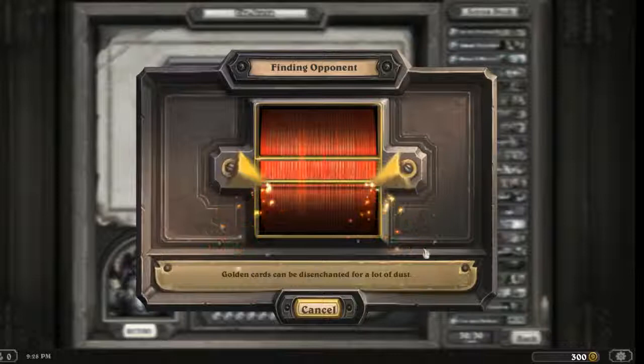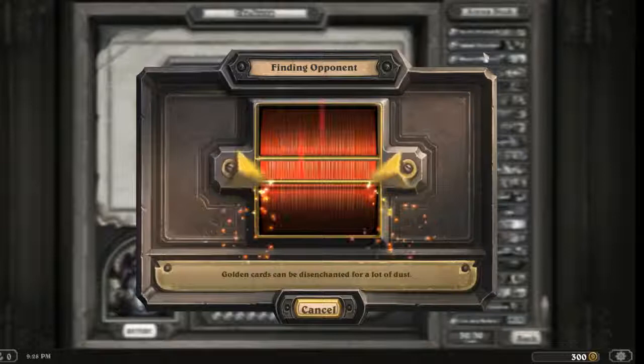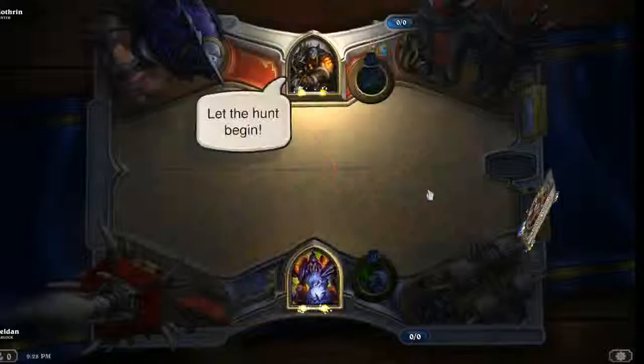I'm kind of torn because there are two game plans I could go for, and it's really going to depend upon how my draw looks. I can either try — if it looks like I've got the cards — I have plenty of cheap cards that are fairly powerful. I could kind of go for a bum rush tactic with Warlock.